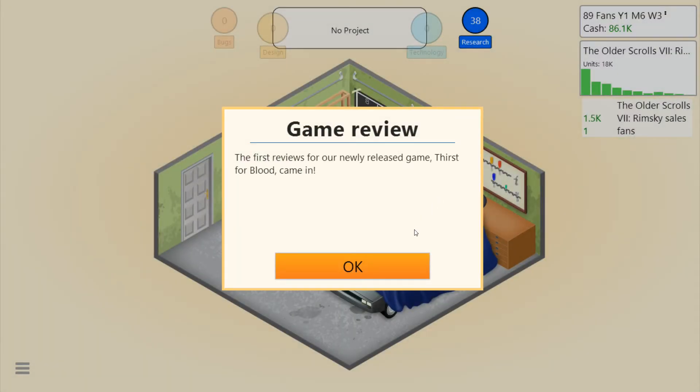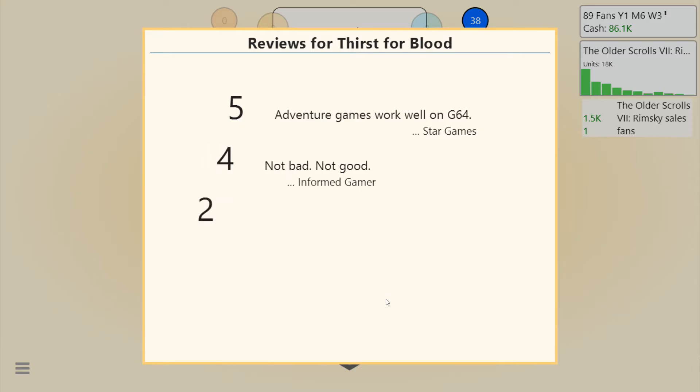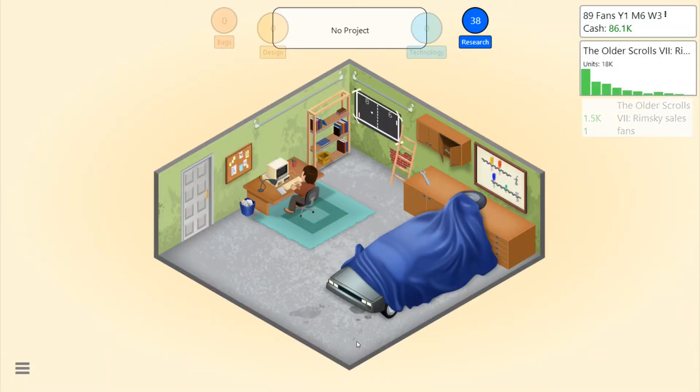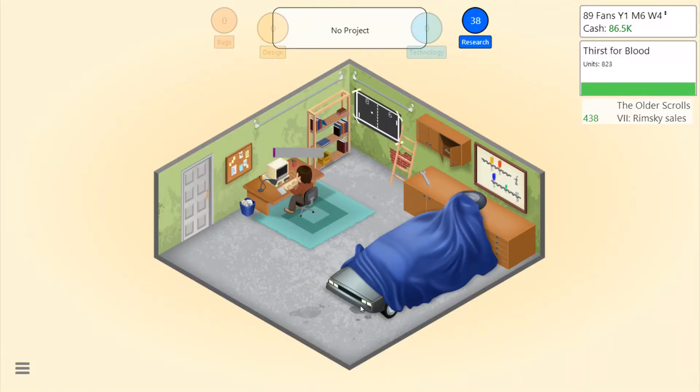The first reviews for the newly released Thirst for Blood came in. They're not good, are they? Those are not high numbers. Higher... higher... higher... Nope. Fives. It's around fives and fours. Why? It's okay — can't be good. It's off the market. Time to see how Thirst for Blood did. Generate Game Report — let's see if what I did was bad. Probably. That's probably why I got fives and fours.